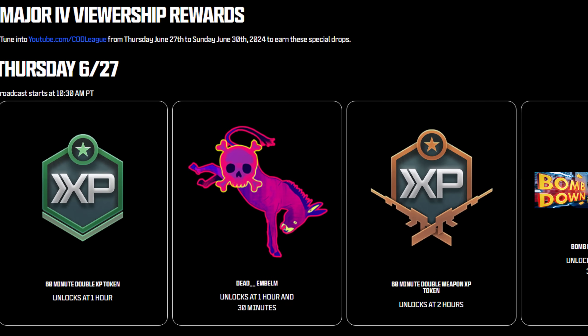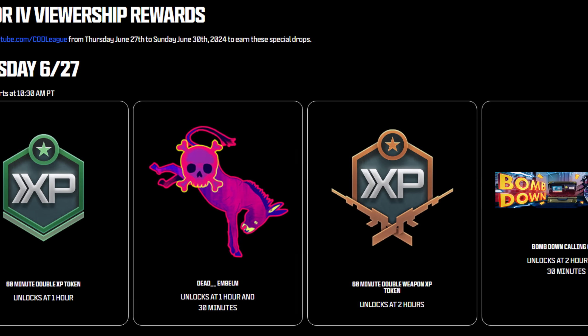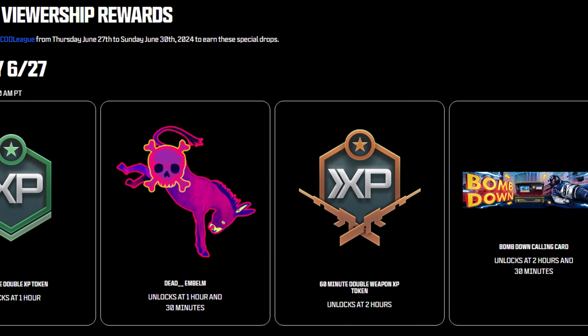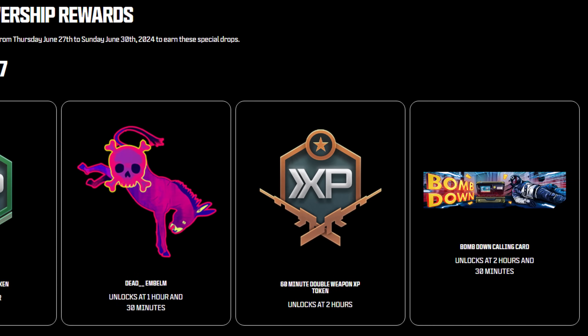Starting towards the end of June on the 27th, they will begin a stream with different rewards each day. On Thursday, at one hour you get a one-hour XP token, at one hour 30 minutes you unlock an emblem, at two hours you get a 60-minute double XP token, and at two hours 30 minutes you get a brand new calling card.